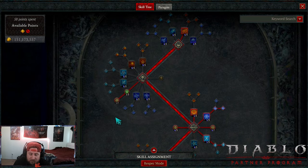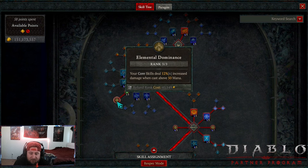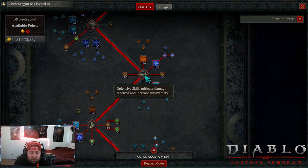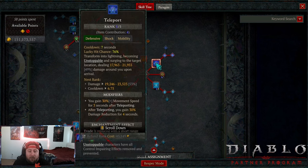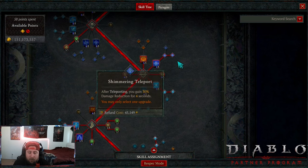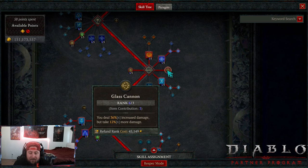No core skills whatsoever. One point into Devastation for more mana and Elemental Dominance for more damage. Then one point into Flame Shield for our get-out-of-jail-free card, then Teleport into Shimmering Teleport for the damage reduction.